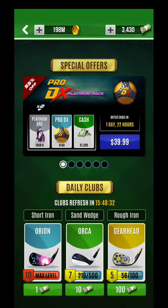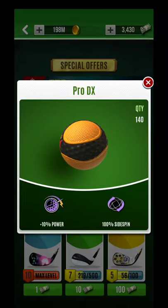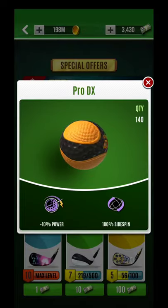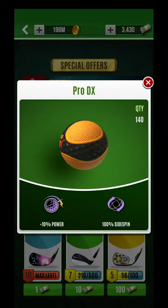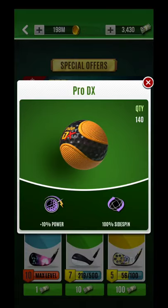I wanted to briefly describe why this ball is so important. When you look at the stats here, you'll see plus 10 power, so it now becomes the longest — there hasn't been a plus 10 tier yet. But even more importantly, there's no wind reduction whatsoever. You'll see here also that it has 100 side spin, so that's the full range of side spin.